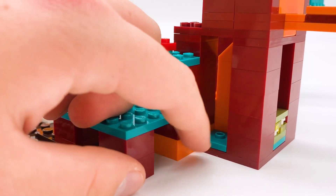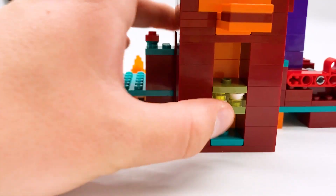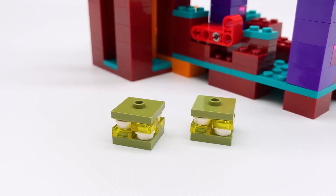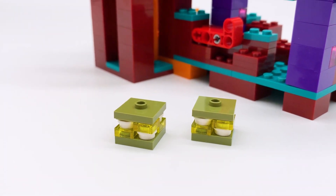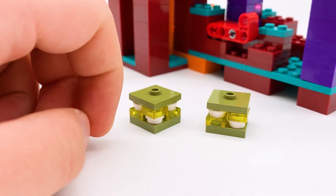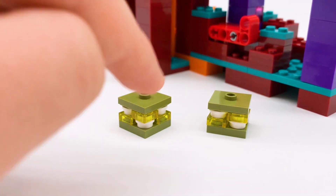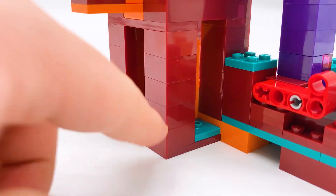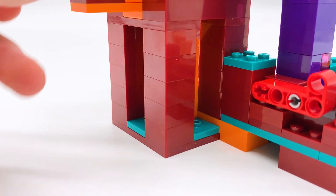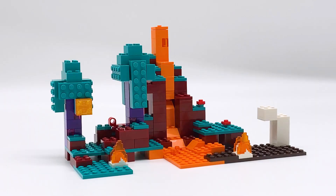Turning the set around, you can see underneath the lava fall there are some jumper plates — these are where you can attach glowstone. You get two pieces of glowstone on the set; it's the same build they've used previously, using glow-in-the-dark bricks combined with trans-yellow pieces and olive green. I don't know if olive green is the best color to represent glowstone, but I like the glow-in-the-dark bricks. There's also a little tab in the back that you can pull or push to create the lava fall.